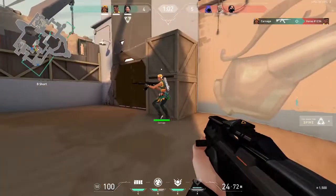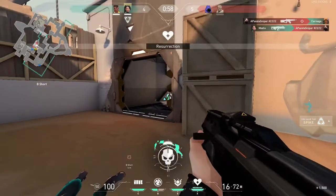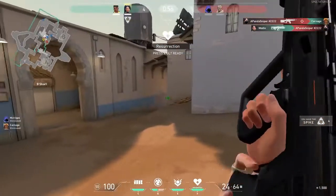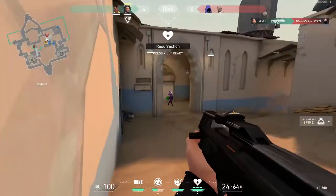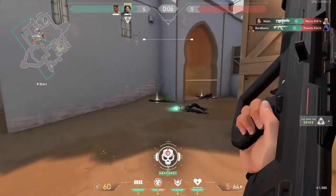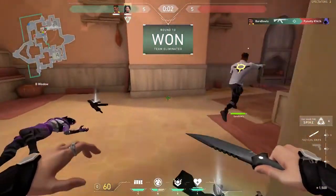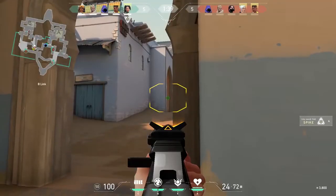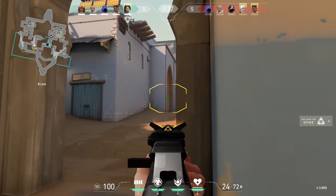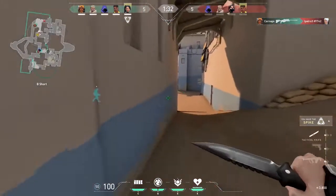If you're ever having trouble with not knowing the spray of a weapon, you can head over to the shooting range to practice. There are a ton of great drills you can practice there, including flicking to bots, hitting moving targets, and they even have a target where you can practice your spray. If you're looking to improve your aim or just get warmed up, this is a great place to be. And if you want to know 5 drills to help improve your aim, just click the info card in the top right corner of your screen right now.